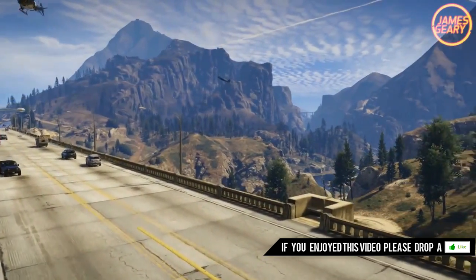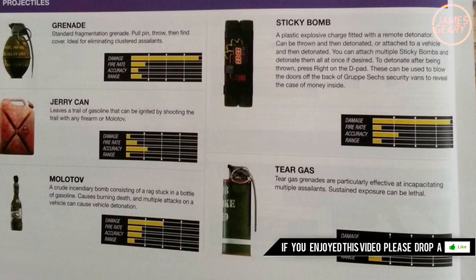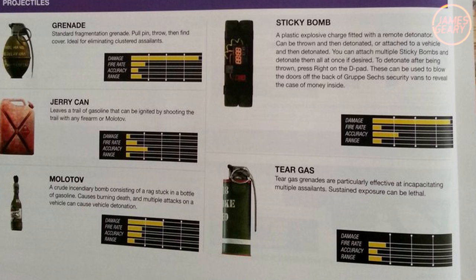Now for projectiles, we have the simple grenade — just a standard grenade, pull the pin and throw it. We also have the sticky bomb, which is kind of like a plastic explosive, like a C4 — you can throw it or plant it somewhere. There's also the jerry can, essentially a can of gas that leaves a trail of gasoline which can be ignited by shooting it with any firearm. Or you can use a Molotov — just a rag stuck in a bottle of gasoline. We also have tear gas.